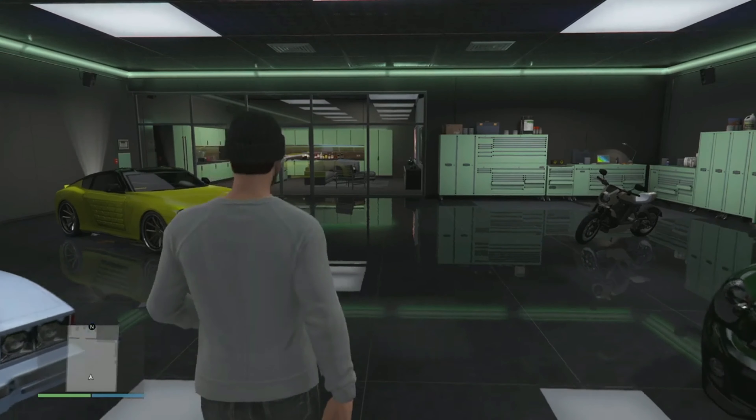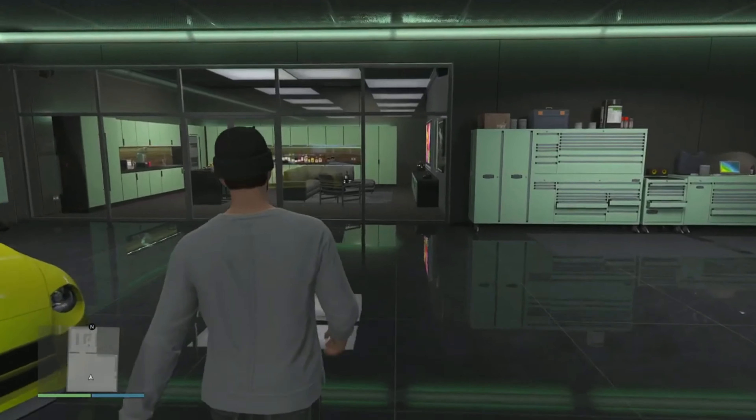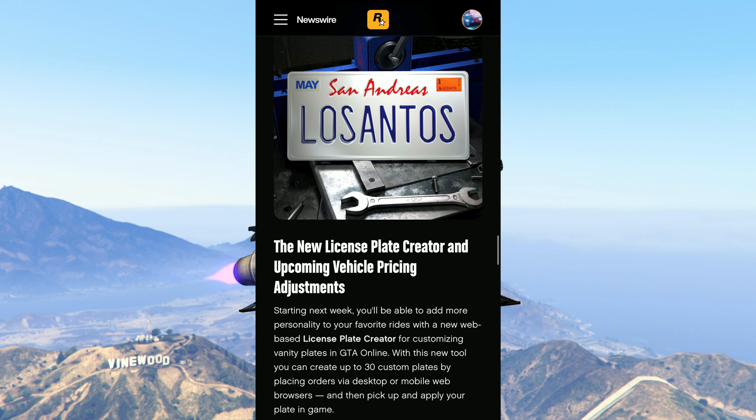Hey guys, TGCast Productions. This GTA Online video is going to be breaking down some changes and improvements coming to GTA Online in the coming weeks and months. This includes a new license plate creator, some changes to online missions, and price increases and decreases to a number of vehicles. This was previously leaked by Spider Vice, but with the current GTA Online event week — April 13th through the 19th — Rockstar has given us more information on their Newswire, so let's go ahead and break them down.